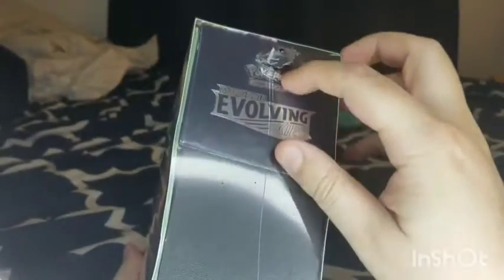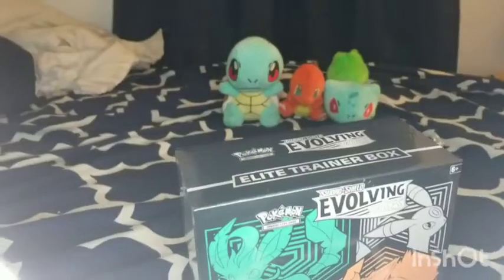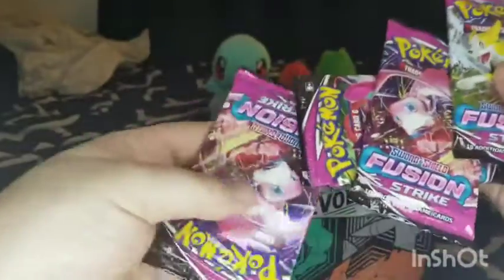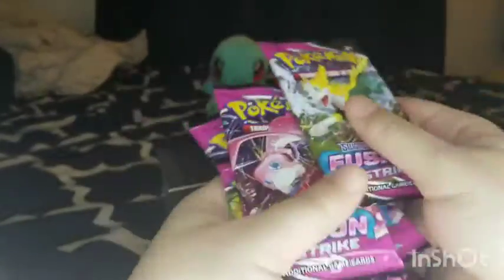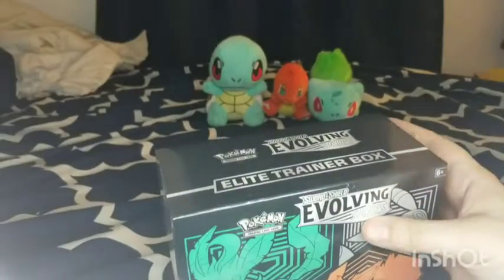This bad boy is sealed — I just cut a little slot right here so I can open it easier. This is the Evolving Skies Elite Trainer Box and we're also opening up these Fusion Strike packs. There's like a Bolteon, a Mew, a Gengar, and another Mew pack. So let's mix those packs up and start opening up the Elite Trainer Box.